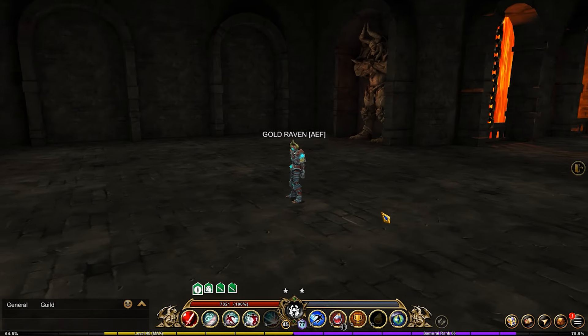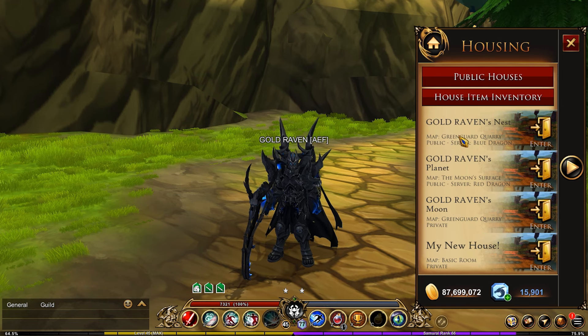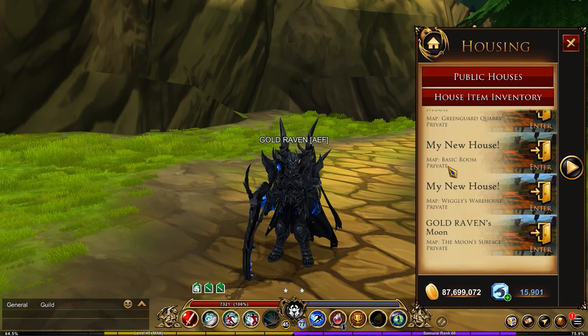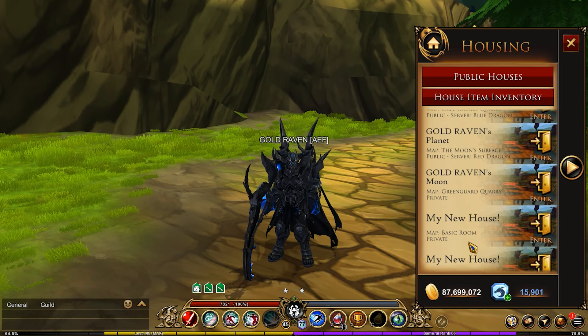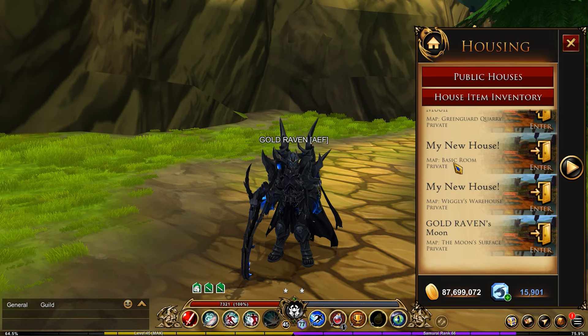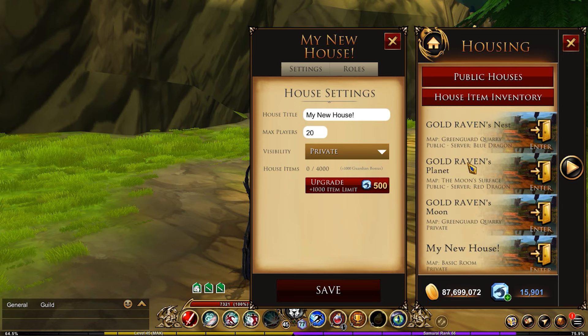You may have noticed your housing slots have changed. Houses and slots have now merged together — they're all found right in your slots. If you had more than one map of the same type, you would still have it. Your other houses have been added as slots since there are no more separate house locations. So houses and slots have merged into one unified system.